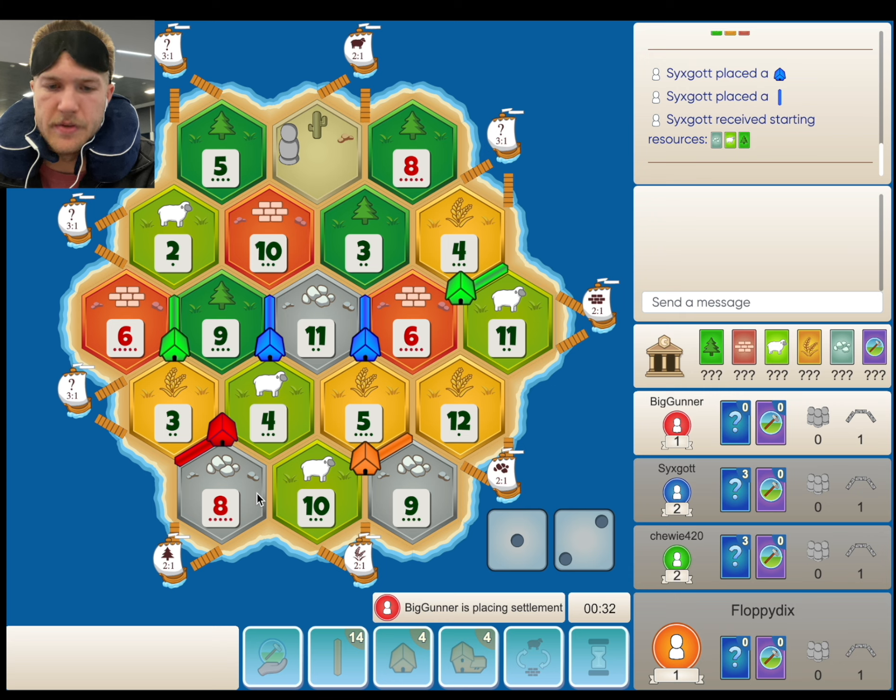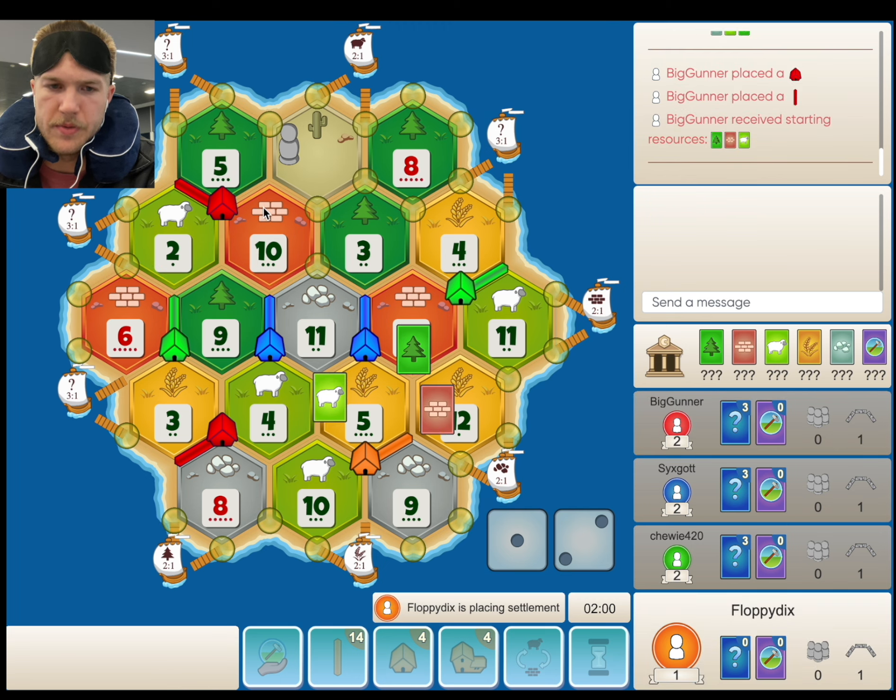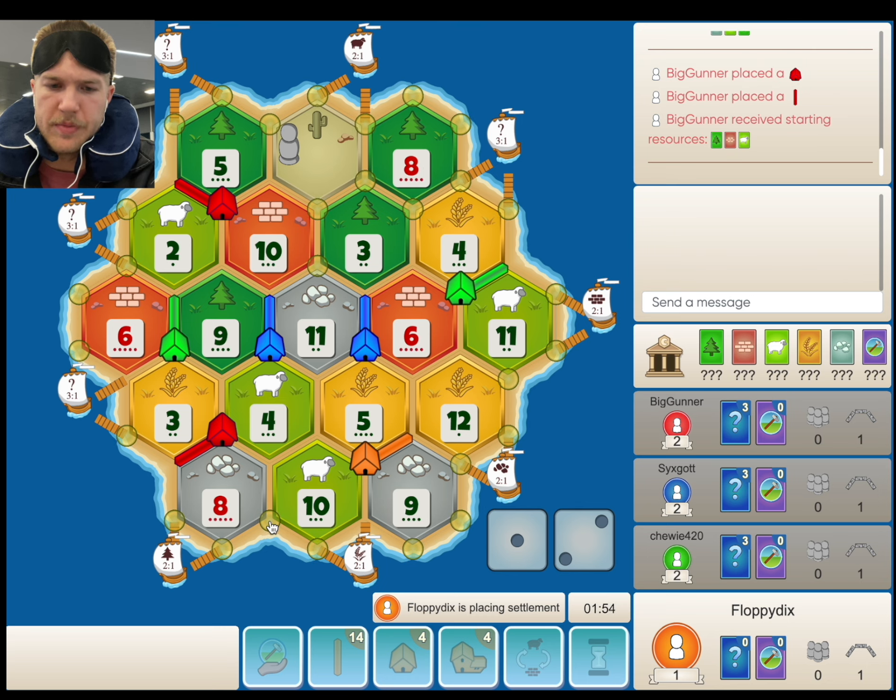Or if he takes the 8-10. Yeah, this is a tough pick for red. The 8-10 is not the worst decision, but it's just really, really slow. Honestly, he's by the wood port — I think the 3-4-8 is actually better for him. But I'm pretty highly considering the 8-10. It's tough, because you also could take the 3-10-11 and go to this 3-8-4, even the 3-8-4 alone.